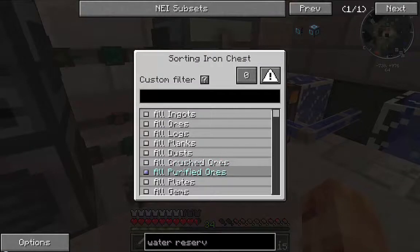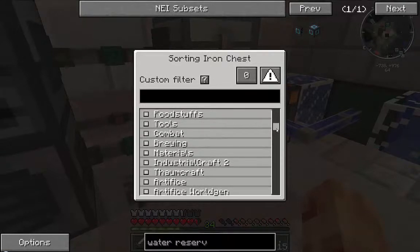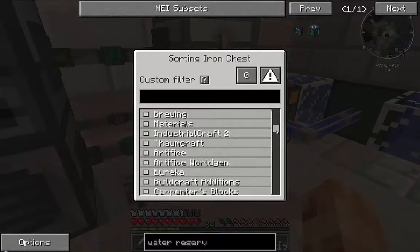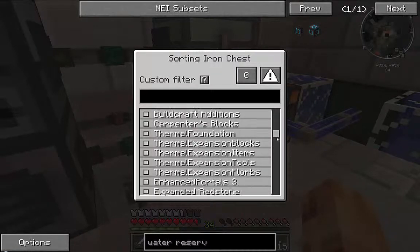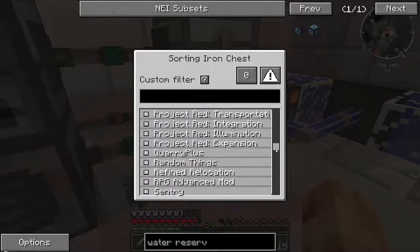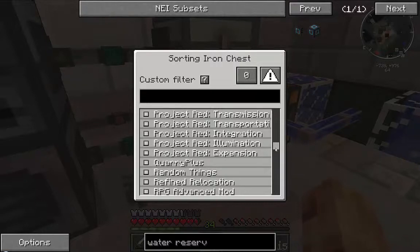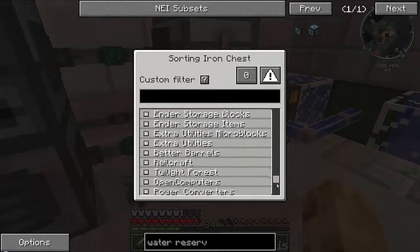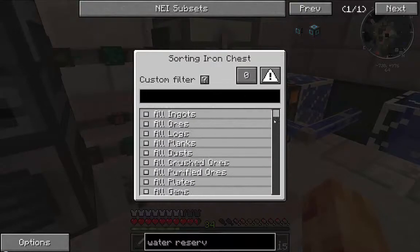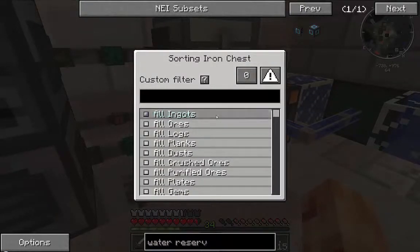You can filter on all ingots, all ores, all logs, all planks, all dust, crushed ores, purified ores, plates, gems, and on and on. If you scroll down you'll notice it even has things like IndustrialCraft, Thaumcraft, Artifice, BuildCraft, Thermal Expansion, Modular Flower Pots, Refined Relocation - basically all of the mods I've installed in this custom mod pack already have filters applied. That's pretty nice.